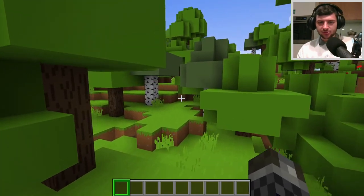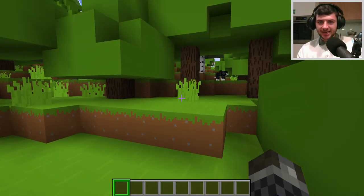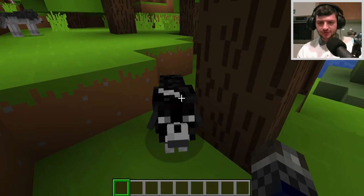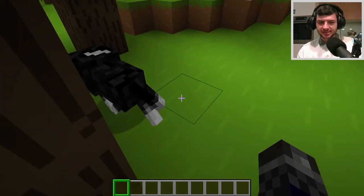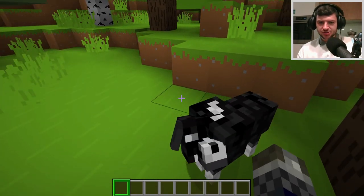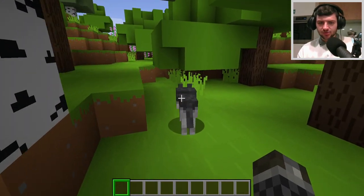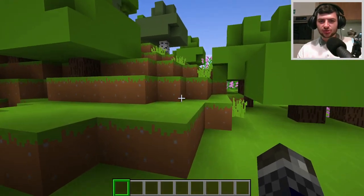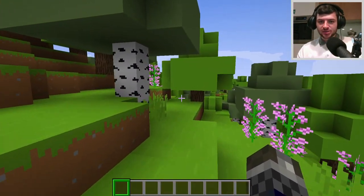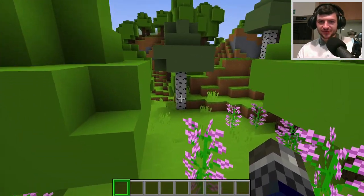For example, a parrot or a panda — any kind of mob now has multiple variations to it. The wolves, for example, now have multiple different dog types which can spawn instead of the standard wolves. We've just stumbled upon one of them here, which is this black dog, and the neighboring one which is basically a gray wolf. The pack will be linked down below, so let's jump into the showcase.